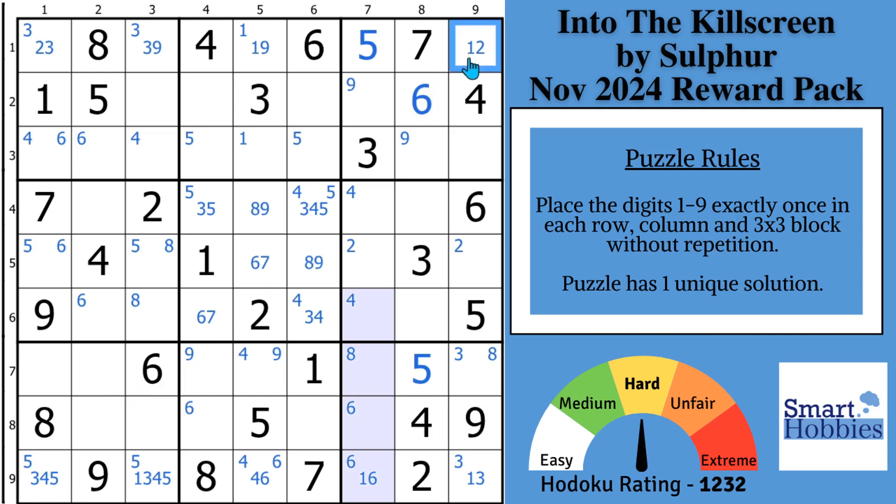If you look at this cell right here, that is a one-two. It sees this cell, which is a one-three, and also sees this cell — that's a two-three. You've got all three paired possibilities of the candidates one, two, and three. If this is a one, that would have to be a three. If this is a two, that would have to be a three. So no matter what the value of the orange cell is, one of the blue cells has to contain a three.